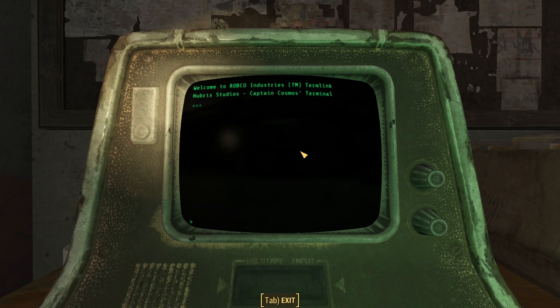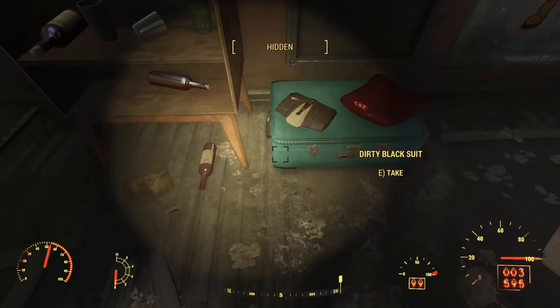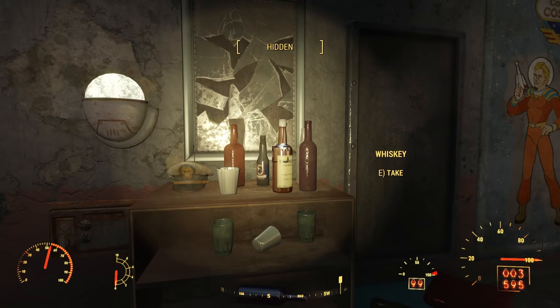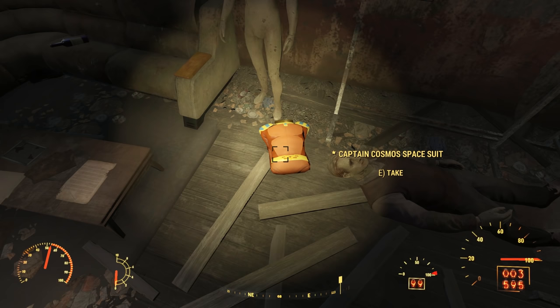Here we can explore Rod's room. On a suitcase, we find a dirty black suit and a red dress right in front of a mirror. I guess this means Rod enjoyed cross-dressing. Hey man, you do you, Rod. Nearby, we find a wet bar filled with all sorts of alcoholic beverages. We can walk away with two whiskies. There's a wall safe nearby filled with ammunition — quite a little stash. And then on the ground, next to two overturned mannequins, we find another Captain Cosmos spacesuit.